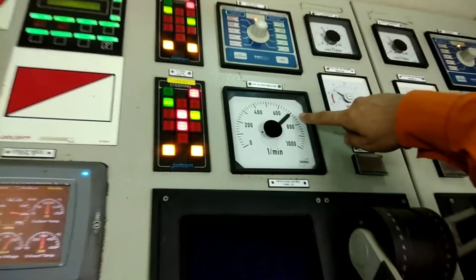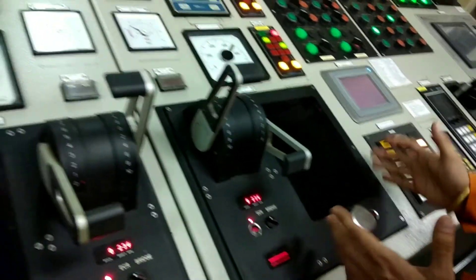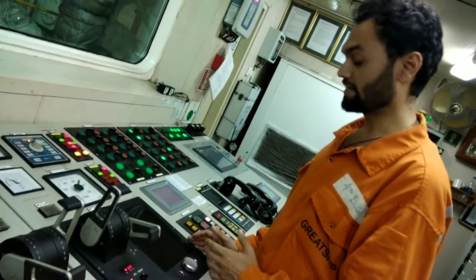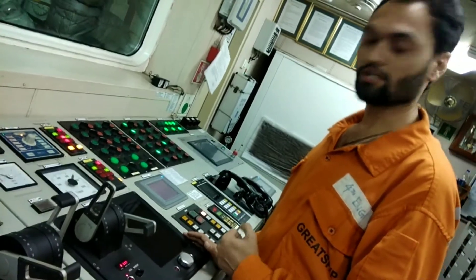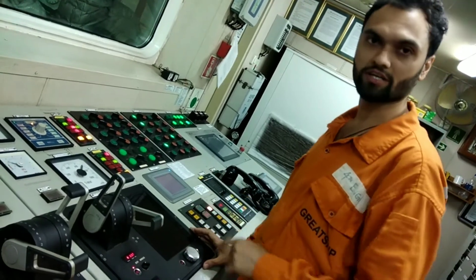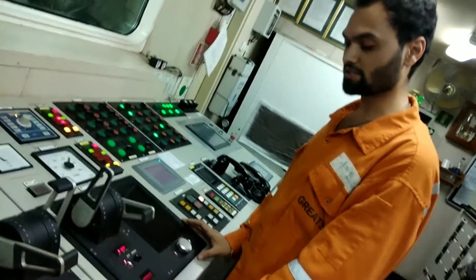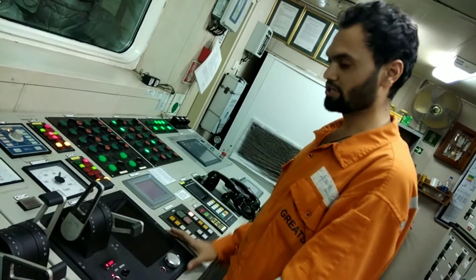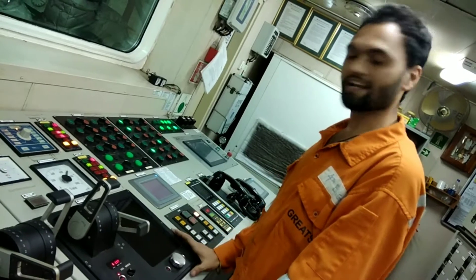It is 0 because we have already entered. You can see the engine is running at 700 RPM. Now we are going to reduce the engine speed to the idle RPM for both engines. The panel LEDs are not working, so you can go to the magnet — actually it is a later field and magnet — to see the panel over there.